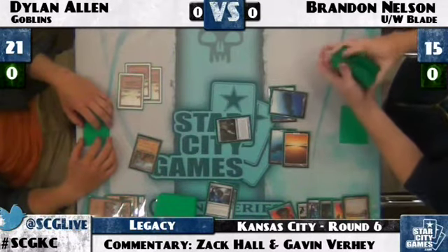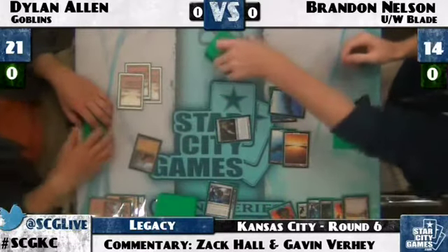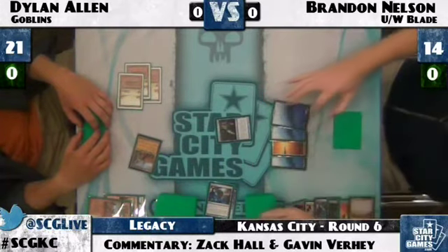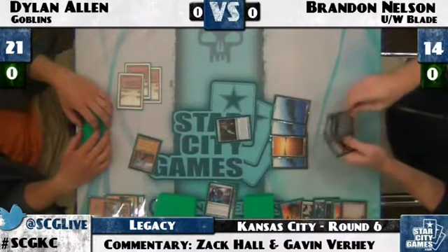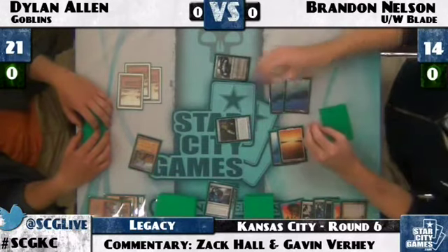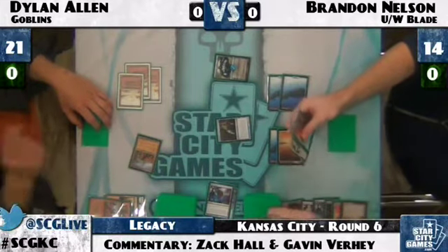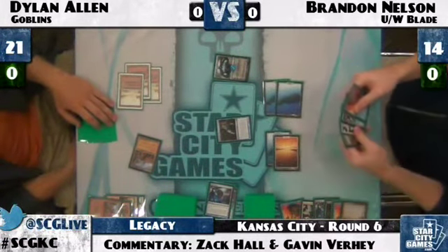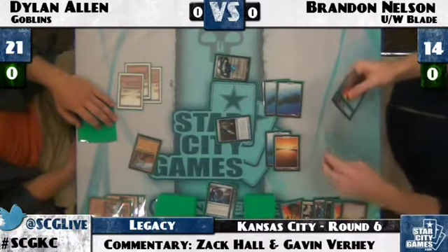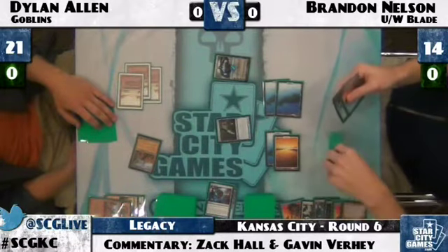Brandon untaps and plays Jace the Mind Sculptor. He chooses to Brainstorm rather than Fate Seal, seeing another Force, Swords, and Brainstorm — what a good draw. Now he can Force whatever Dylan has, and Dylan won't be expecting the third Force with only two cards in hand. There's even a fourth waiting in his deck. Brandon ships it back to Dylan, not attacking — wants to protect his Jace.